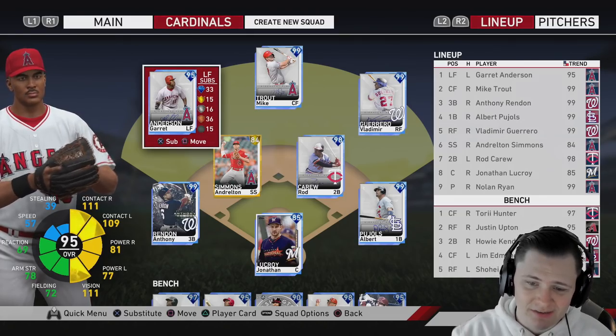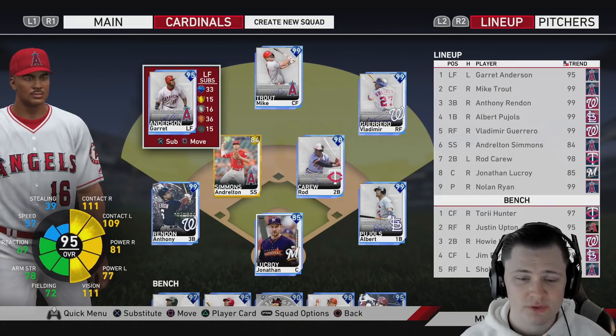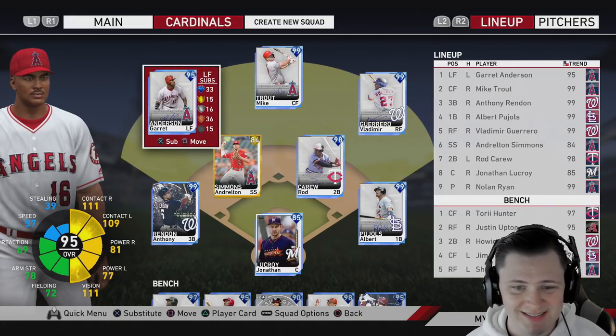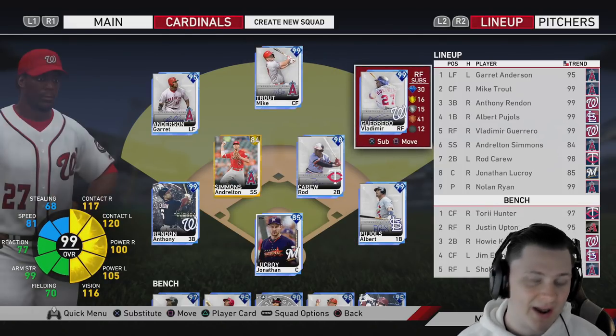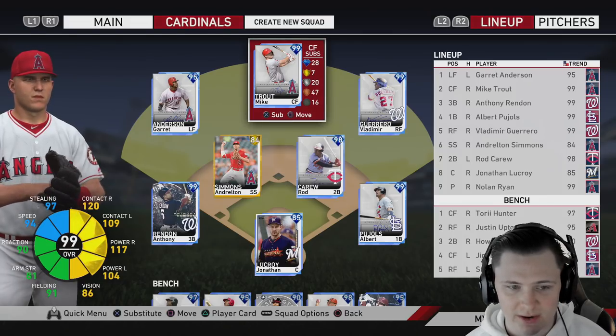Hey, how's it going everybody. For today's video we're going to be doing an all-time Angels team build number three. The Angels are getting a bunch of new cards that fit this team build — between the signature series pool holes, I finally grinded out 99 Vlad, and we got the 99 signature series Mike Trout.